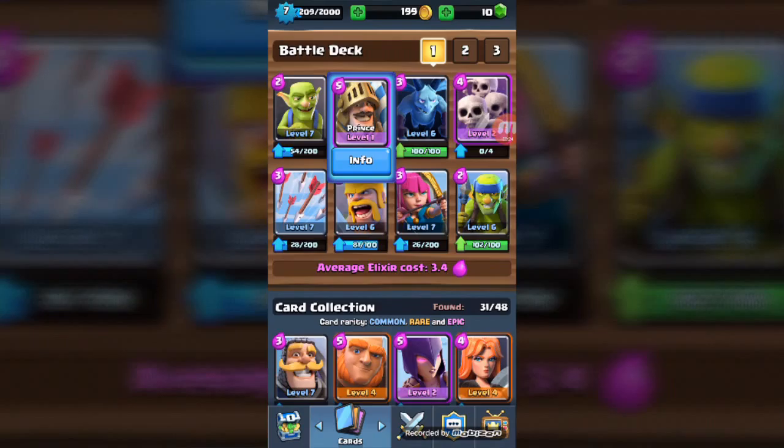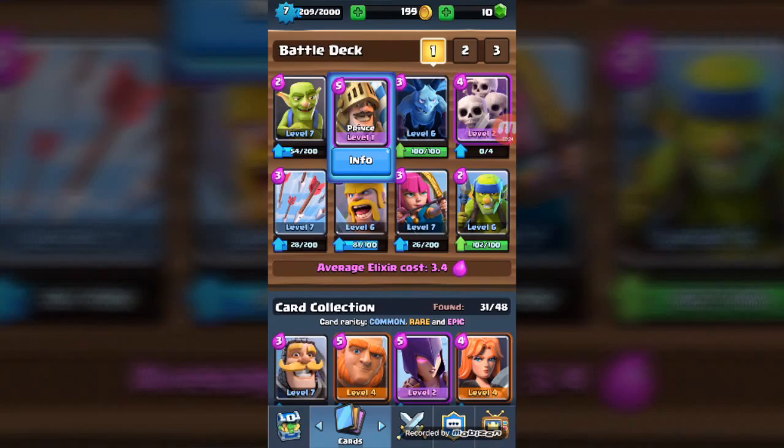The cards that we have are the Goblin level 7, the Prince level 1, the Minions, Skeleton Army, and we have all these other cards.